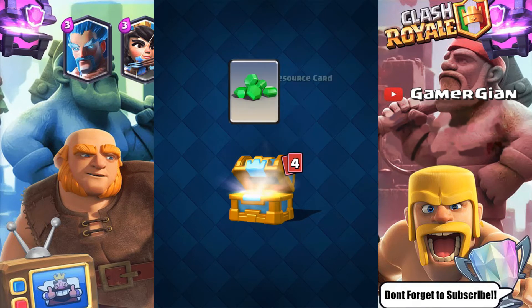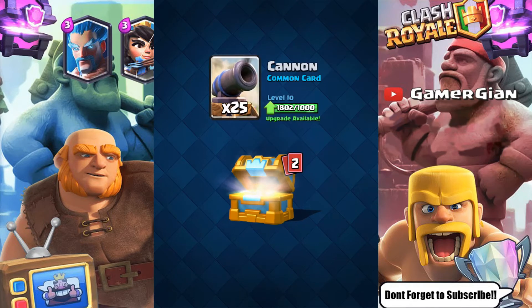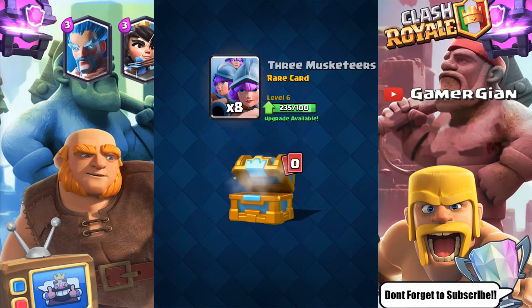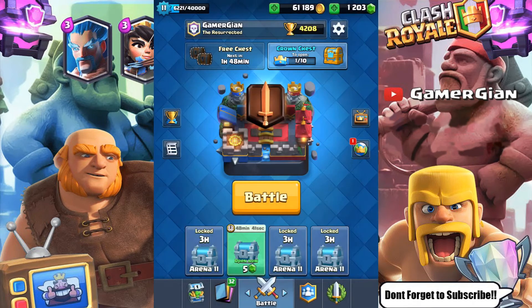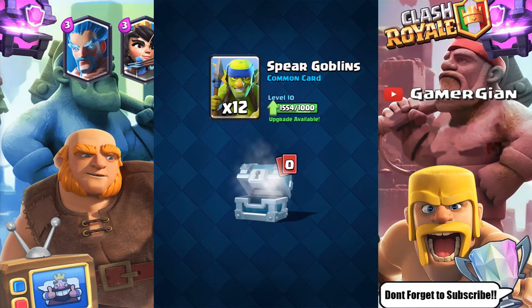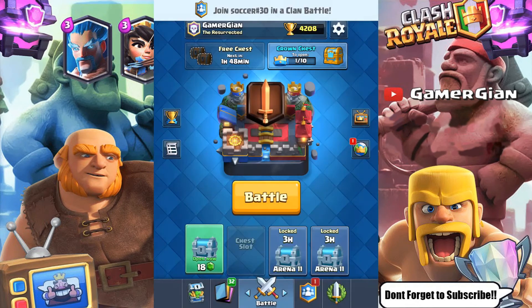Let's open up this Crown Chest and see what we get. Got Elite Barbs — I'll take that, it's a card I use. Got Cannon too — I have a Hog Rider cycle deck so I'll take it. Five Spears are always good. Three Musketeers — I have a lot of those, maybe I should upgrade them. Let's open up this Silver Chest as well. We got a bunch of cards — let's do another battle.